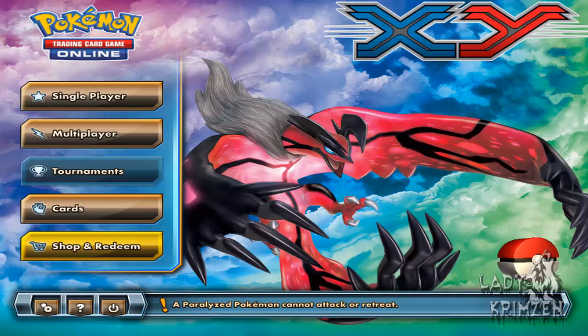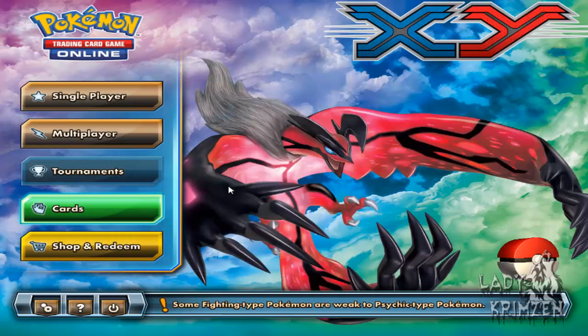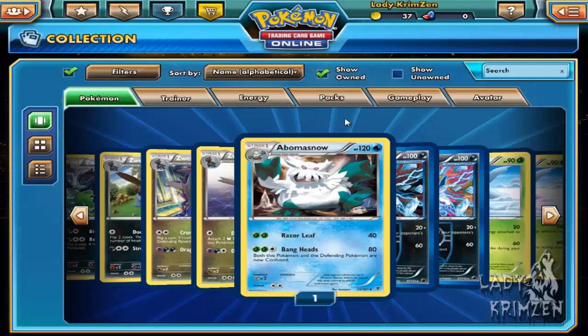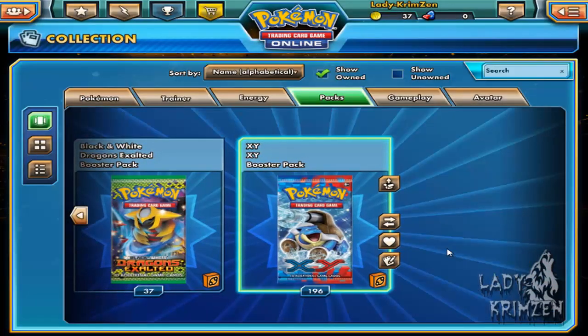Welcome back to my Pokemon Trading Card Game Online card opening series. In the last episode I continued pulling the Pokemon X and Y booster packs. The only Pokemon worth mentioning was that Aegislash Blade and Shield form. I had a look at the unknown section to see what cards were in the X and Y collection, and there are actually some pretty cool cards in there, so I'm looking forward to pulling them.